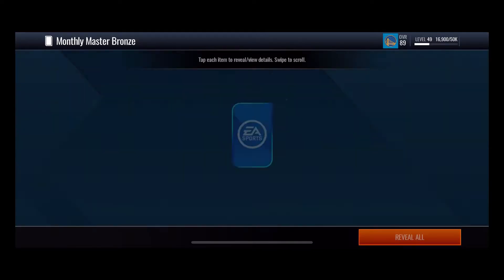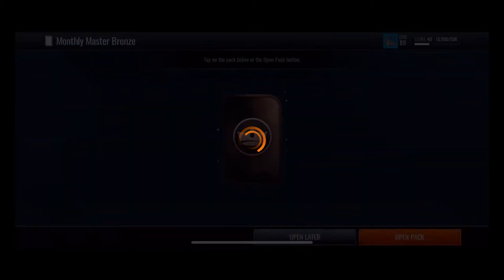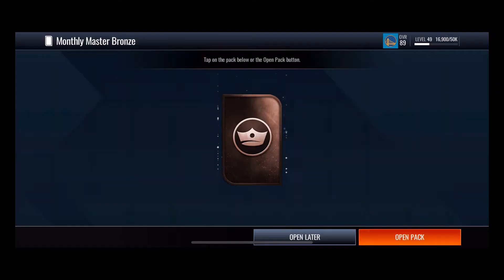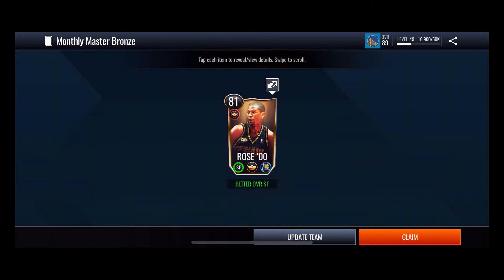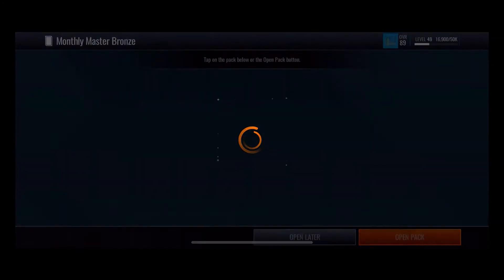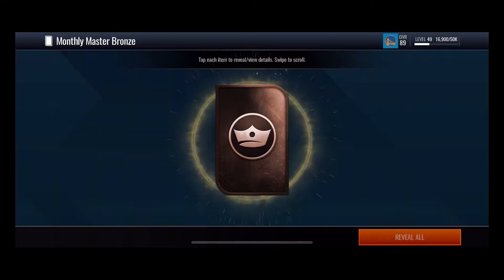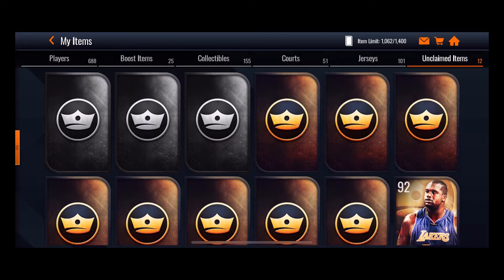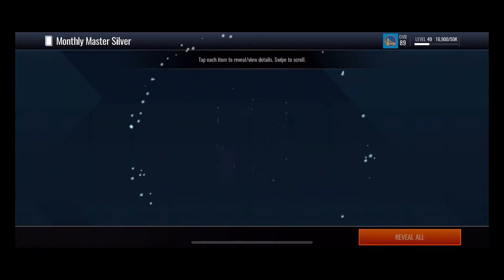We're trying to get Shaquille O'Neal on this one. We got another support player, another support player — just trying to get that Shaquille O'Neal. That was okay, 81 overall, not bad. And that was like the third pack right there.